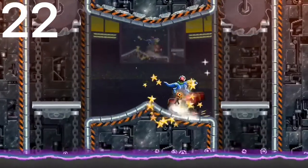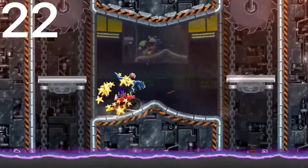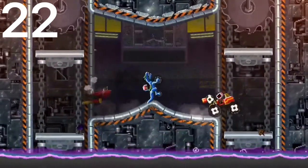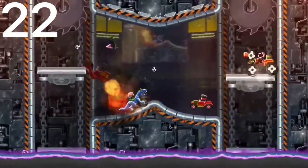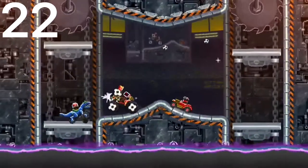Number 22 is the Allosaurus. This is one of the smaller dinosaur cars. It has pretty good speed and decent protection, but it kind of has a height disadvantage and it's a little bit flimsy.